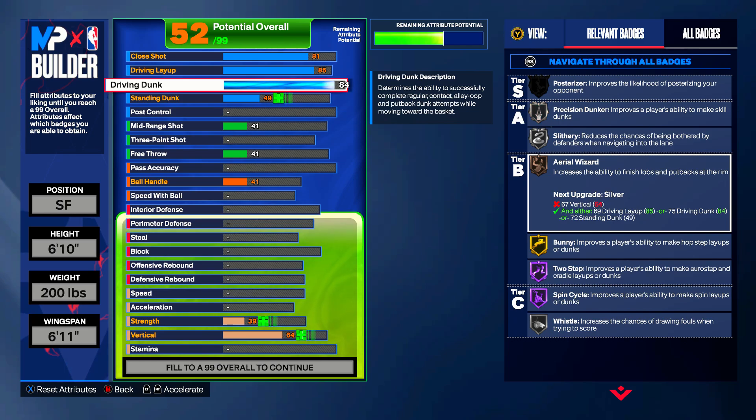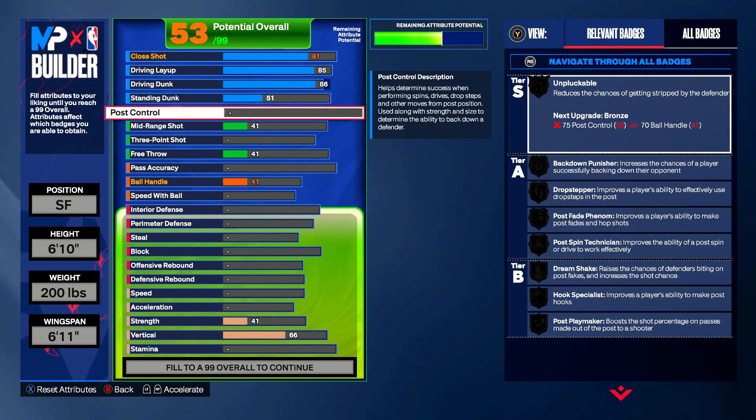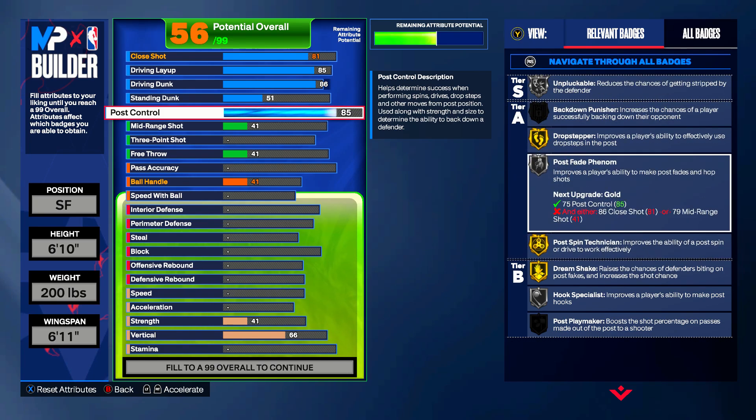Moving into the driving dunk, we're going to put this up to an 86. What Kevin Durant is probably most known for is his post game, because he could turn his back and fade over both shoulders. That post control game he's got is unreal. So we're going to put it up to an 85 post control to get gold. He also gets Silver Unpluckable, which is pretty important because plucks right now are crazy. As a point guard, I know just how crazy they are — but every single year this happens. This is why I tell people do not make a 99 steal build, because every single year they patch and nerf steals.